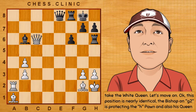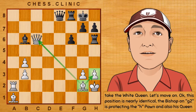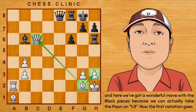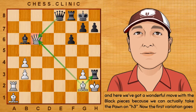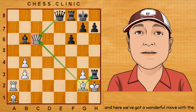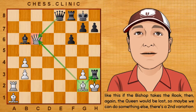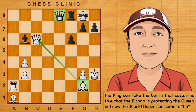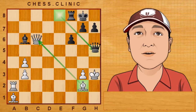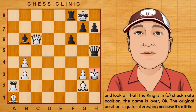This position is nearly identical. The bishop on g2 is protecting the h-pawn, and also his queen. And here we've got a wonderful move with the black pieces, because we can actually take the pawn on h3. The first variation goes like this: if the bishop takes the rook, then the queen would be lost. There is a second variation — the king can take. But in that case, the bishop is protecting the queen, but now the queen can come to h5, and the king is in checkmate. The game is over.